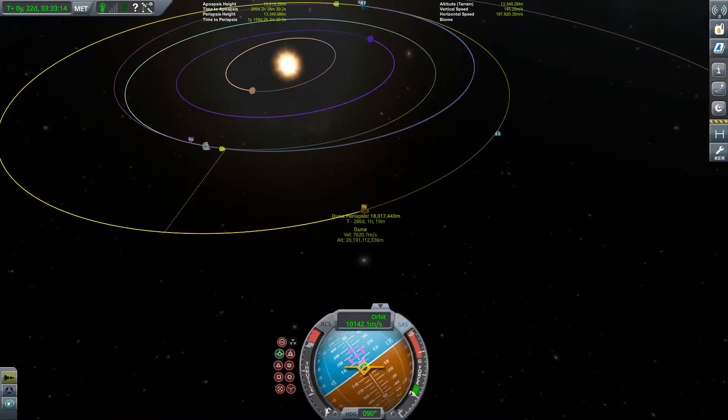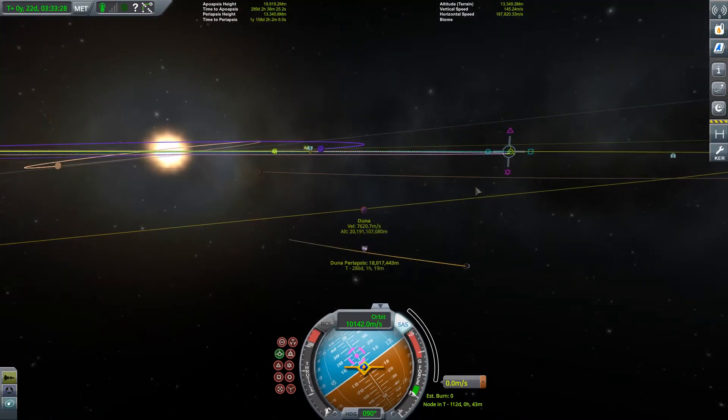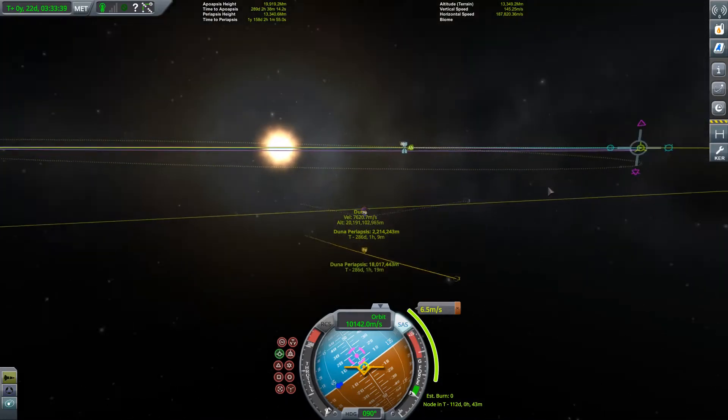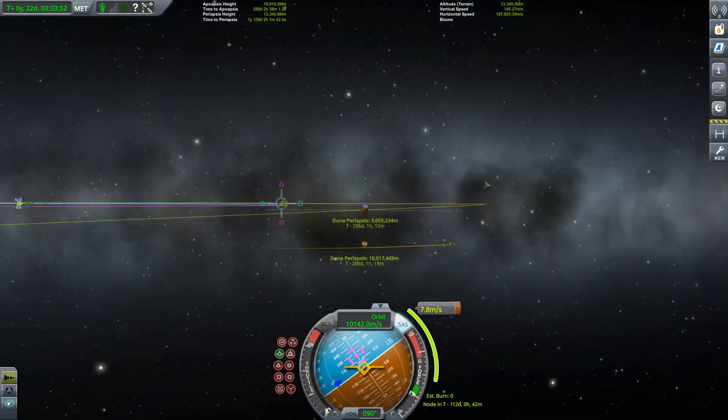We've gone ahead and left Kerbin's sphere of influence and are now on our way to Duna. I want to get us a little bit closer so we have less of a burn to perform once we get there. I'm going to add a maneuver about halfway between us and our encounter, then zoom into Duna so we can see the effect. Let's get that in nice and tight — we don't have to be crashing into the planet. Three million meters — that'll be a lot more reasonable when we get there.